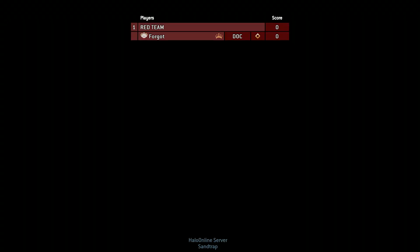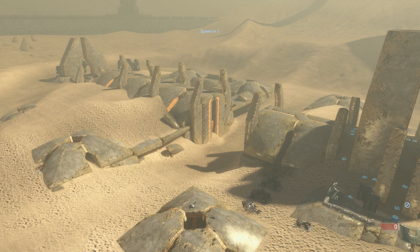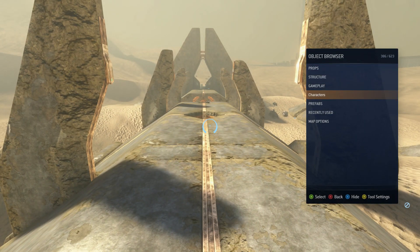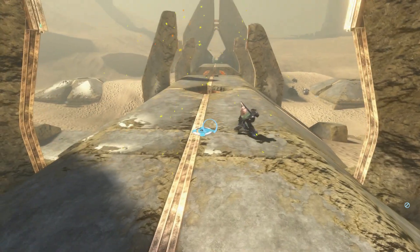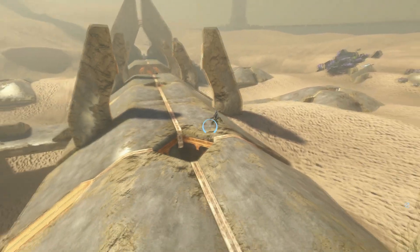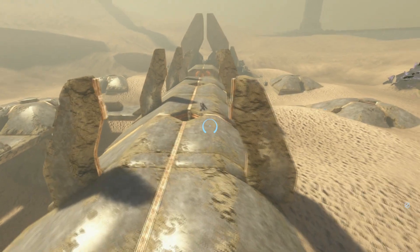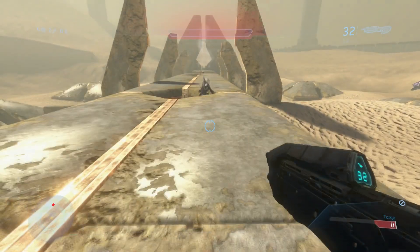We're on Sand Trap now. If you press X, you'll see a category called Characters and Artificial Intelligence. You can spawn grunts and they're pretty cool, but they shoot. There's a way to fix the fact that the AI are on the other team — you can mess with that in Assembly, which I'll show you in a minute.